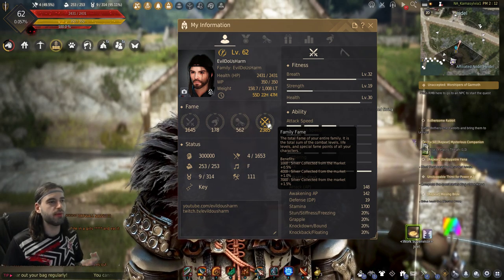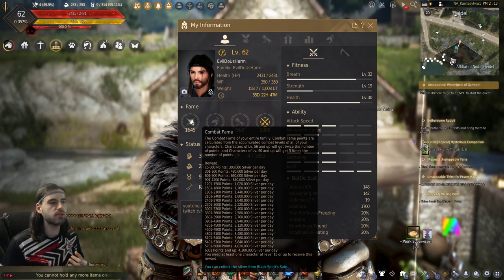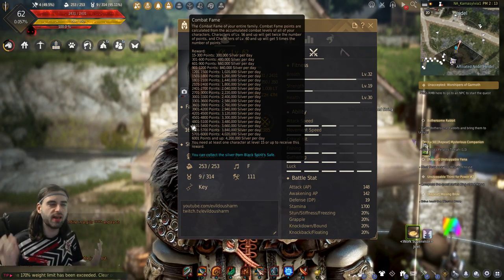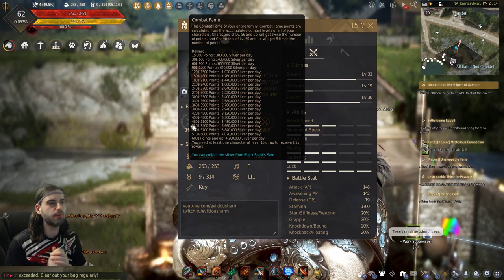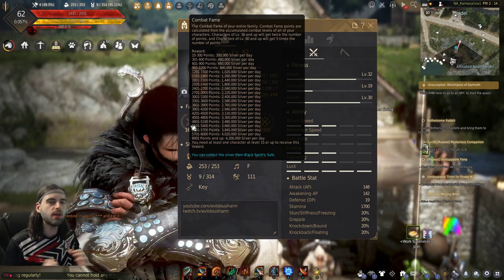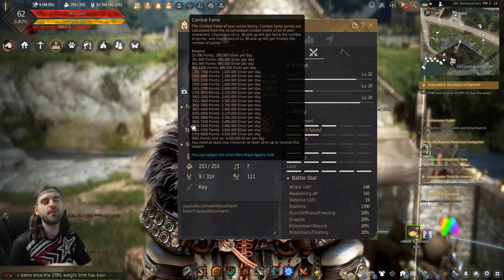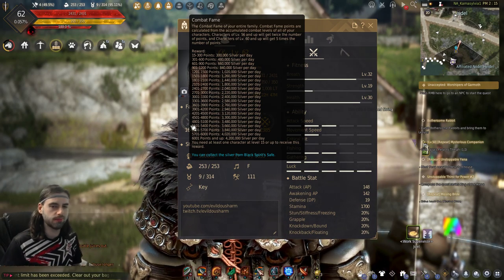And that's basically it for the fame stats. These are all the different fames — that is how you increase them all. They all increase the amount of silver that you gain per day, or the amount of silver you make off the marketplace. Not something you absolutely need to kill yourself over, but a nice little bonus as you progress your character in Black Desert. If this video helped you understand Black Desert and make a little extra money every single day, let me know in the comments. Make sure to like and subscribe so you stay updated when new video guides come out. Thanks so much for watching — I will see you in the next stream, video, or wherever I happen to see you. Bye.